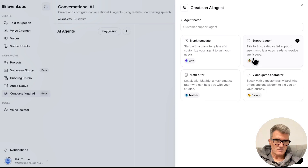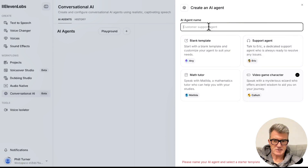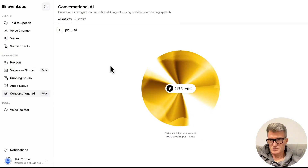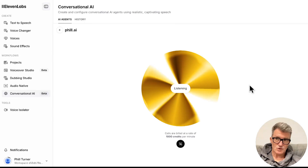How do we get into it now? How do we get Eric to create the agent? It worked before - let's just see what it's doing. Okay, that's a different one. I did a support agent before and it was talking extremely well. I'm just learning it again. Greetings traveler, how can I assist you?